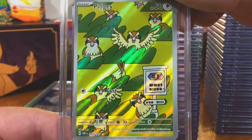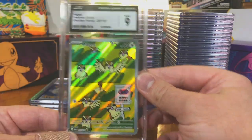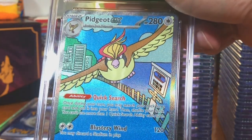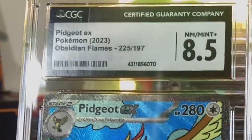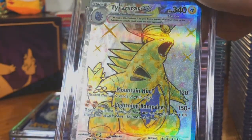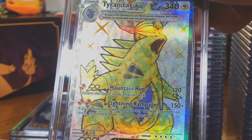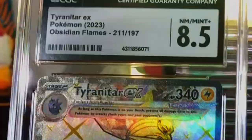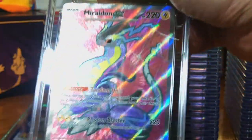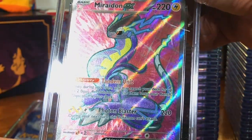We had two of the Pidgeys — nine. The Pidgeot EX — we'll take it, centering's okay. The big man himself, Tyranitar EX Full Art — we will take it. The Myrodon EX Full Art from Scarlet and Violet Base.